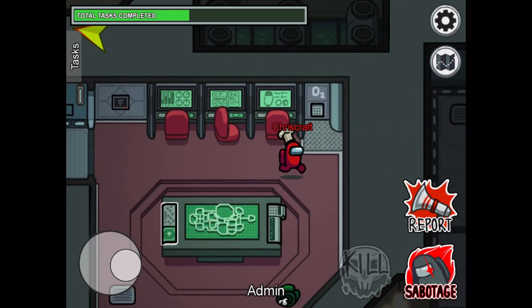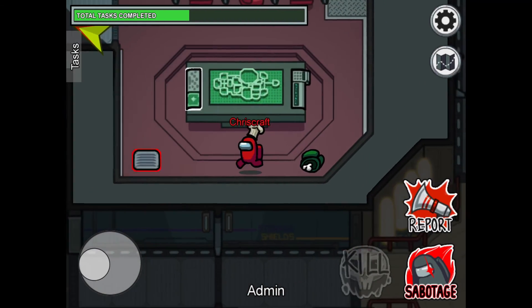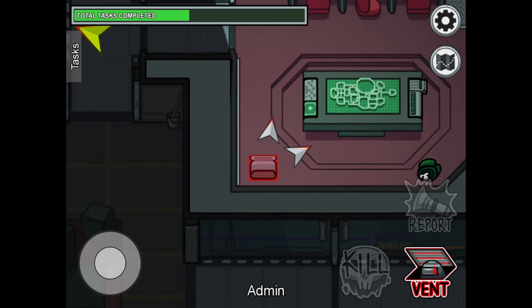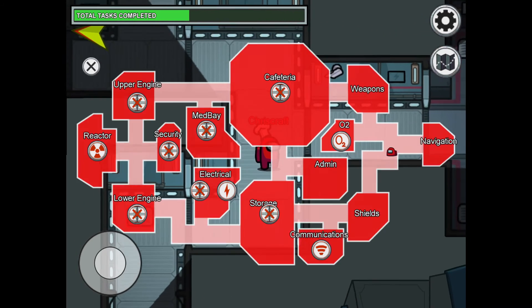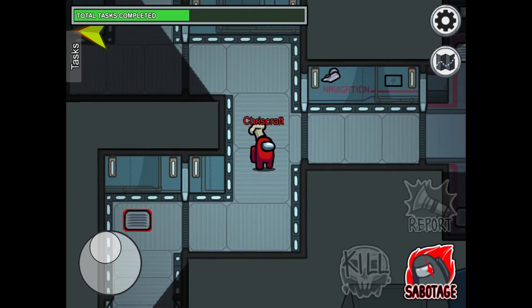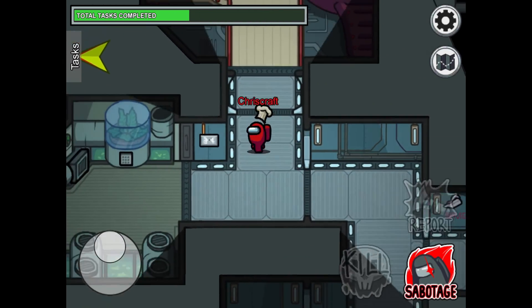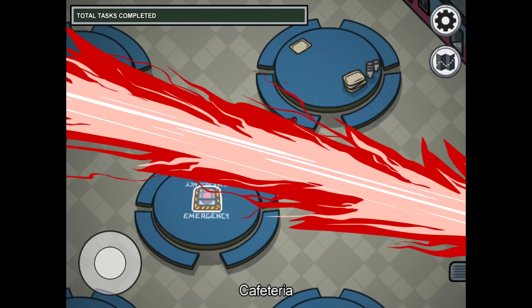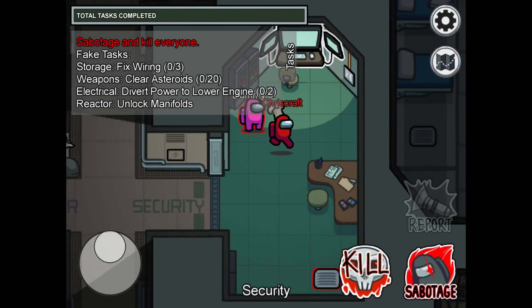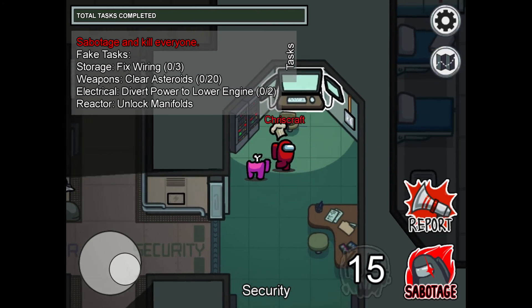Earlier I said it's forbidden to vent from admin to the corridor that meets in nav, shields, and many more areas. Basically, if you accidentally witness this, quickly close the doors in security — then you have enough time to call an emergency meeting and blame it on them, or run to security and murder that person.